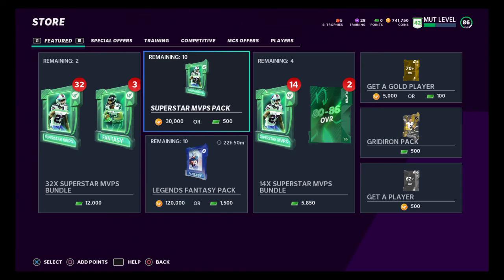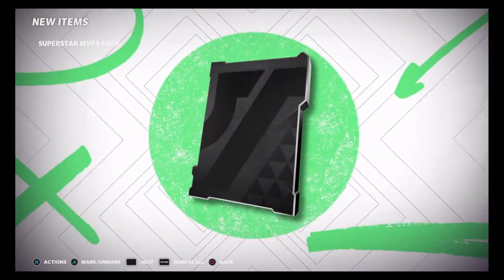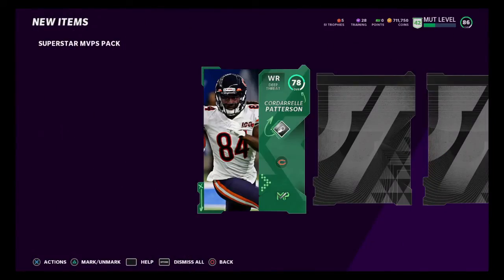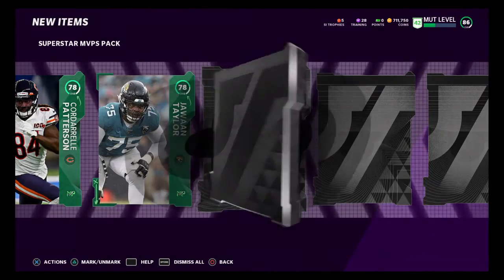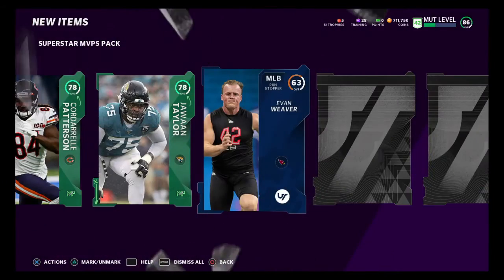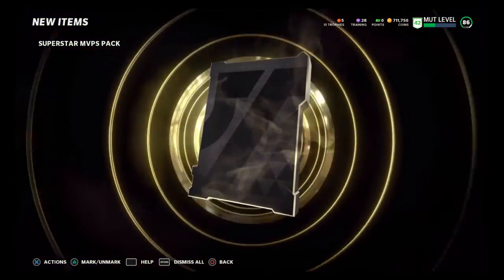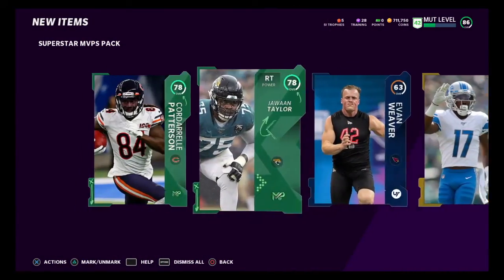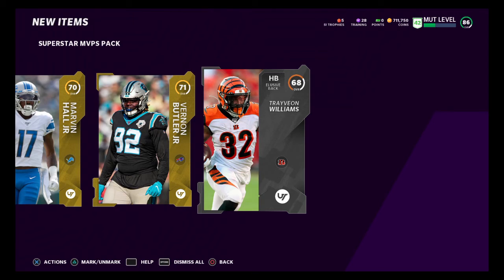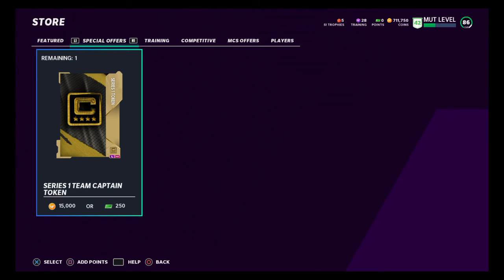Let's see how these packs are looking. We're going to open up one of these Superstar MVP packs to check them out. I was thinking about opening up a bundle, but why open up a bundle when these cards are free? All I want is that limited-time Julio Jones, and chances are if I open up a bundle I'm not going to get him. These packs don't look great right now, so I would stay away from these packs and just work this market.